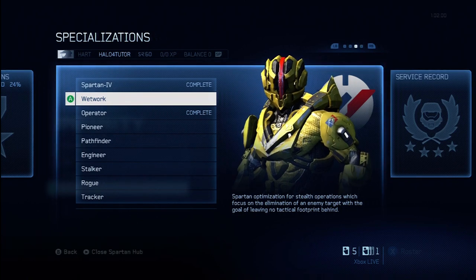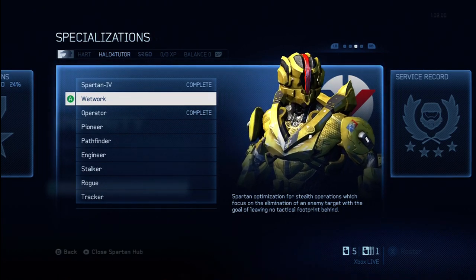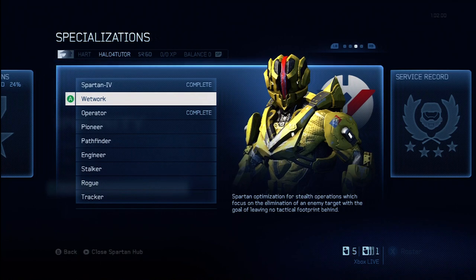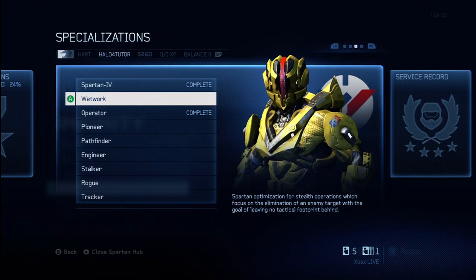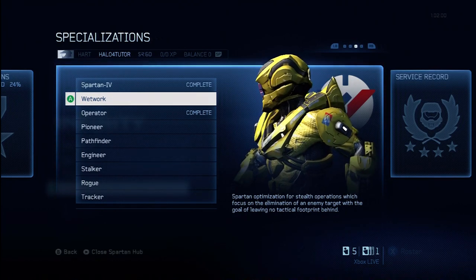Let me tell you what that entails, because it's not very obvious just by reading the description on the menu. The Stealth upgrade enhances you in three ways: it dampens your footsteps, it makes it a lot harder for your enemies to see you when they're scanning with Promethean Vision, and it increases your assassination speed.